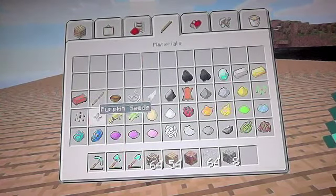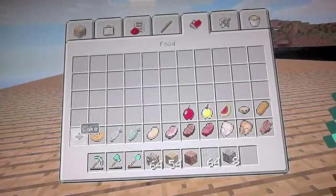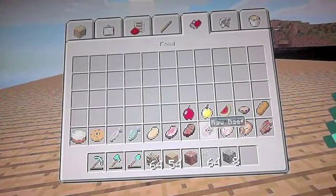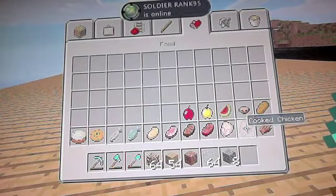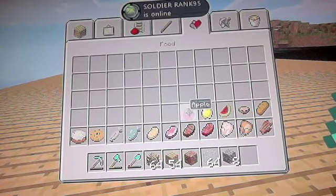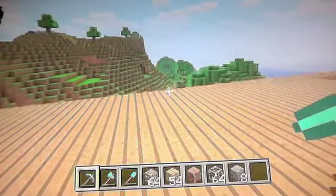There are pumpkin seeds and melon seeds. There's a new type of dye and new food: there is steak now, raw beef, raw chicken, cooked chicken, rotten flesh, melon slices, golden apples, and apples. There are now vines on the trees, so you can collect those.